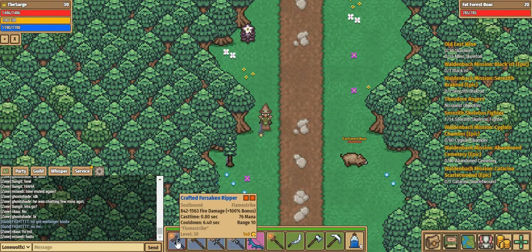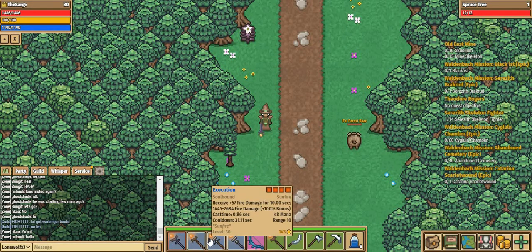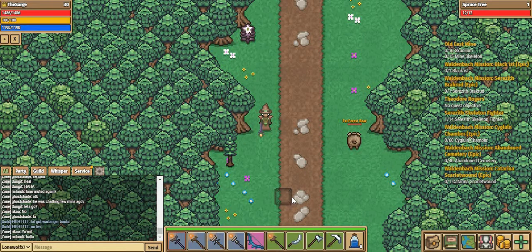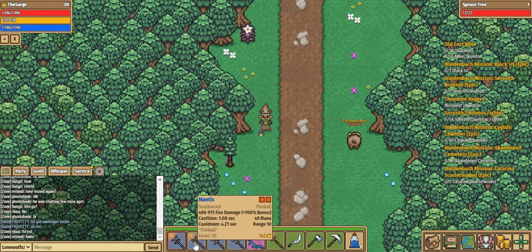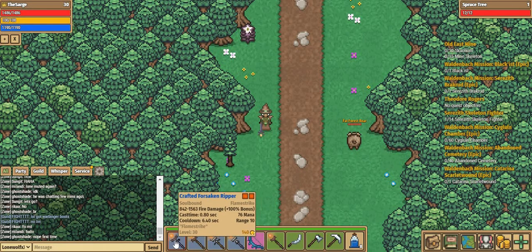The Crafted Forsaken Ripper is a Flamestrike type staff. There are different types of staffs: the Flamestrike, the Fireball, the Sunfire, the Firebomb, and the Flame Rush. What this means is if I were to have another Flamestrike in my quick bar, it would also go on cooldown if I use one of the Flamestrikes. This is why it's important to separate your quick bars so they are different types.